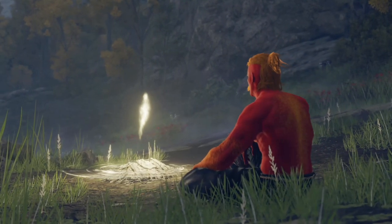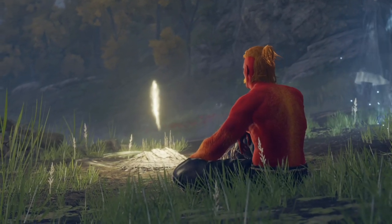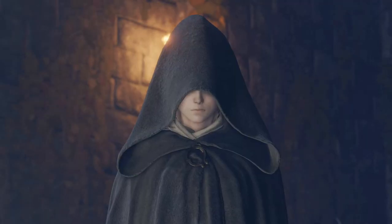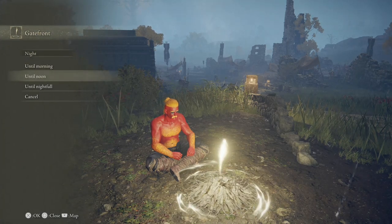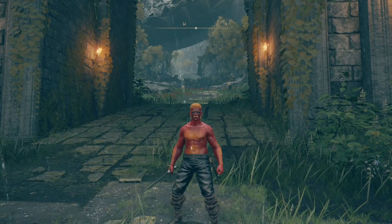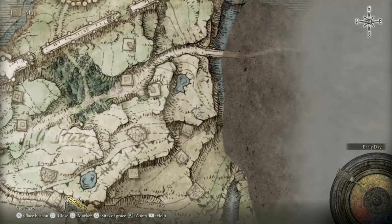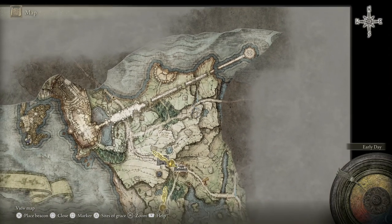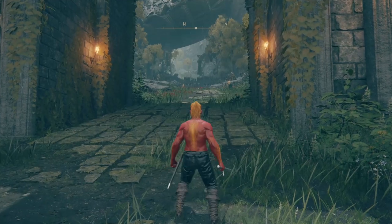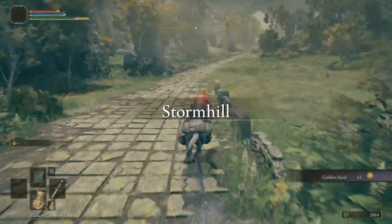After I get Torrent, I like to advance time till noon, just so that we're going on this journey in the daytime. From the gate front here, we want to look at our map and we are going to be traveling to the Death Touched Catacombs — they are around here. We want to get the Uchigatana, and that's where they are. Up to the west we go. Grab the Golden Seed, up Stormhill we go to the north.